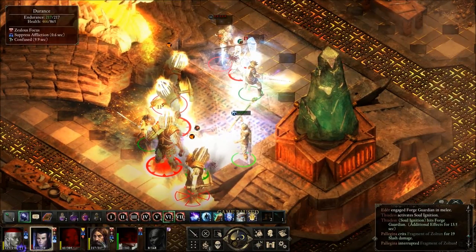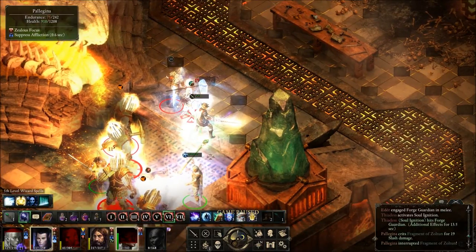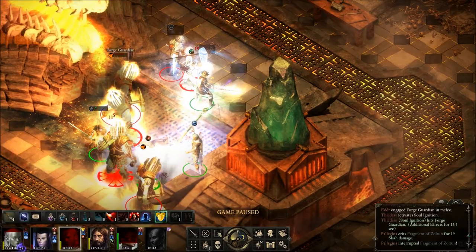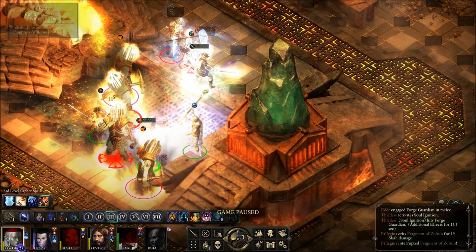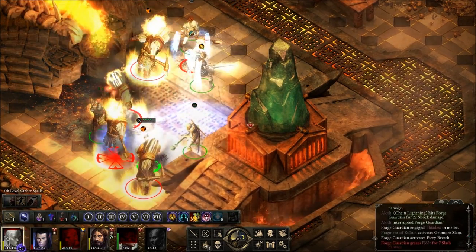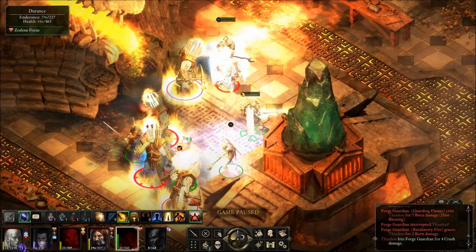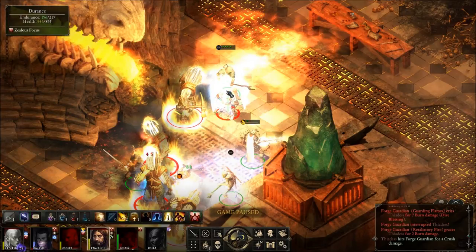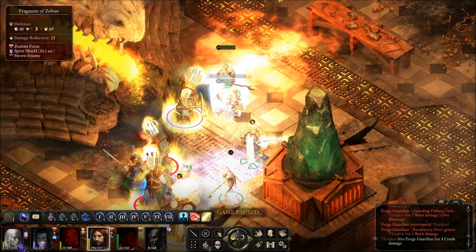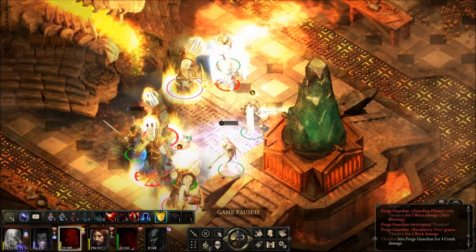Oh my god. Are you paralyzed again? He's confused. Can you drink that? And can you lay on hands yourself? Oh my god. Still trying to get that spell off. Where is he? Lay on hands. Durance is over here now. Alright, might as well hit that guy. Drink your potion.